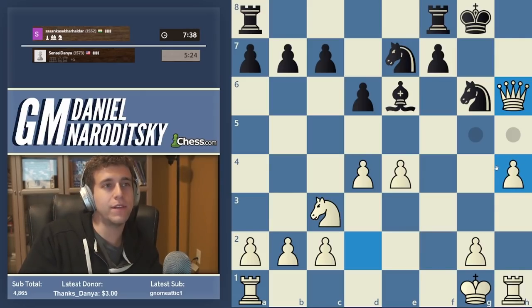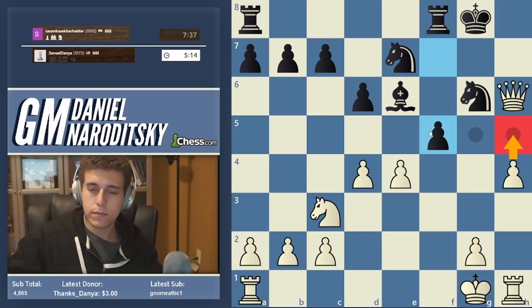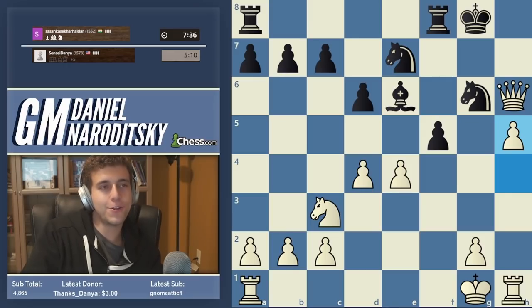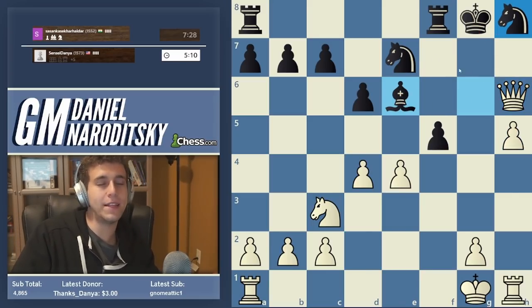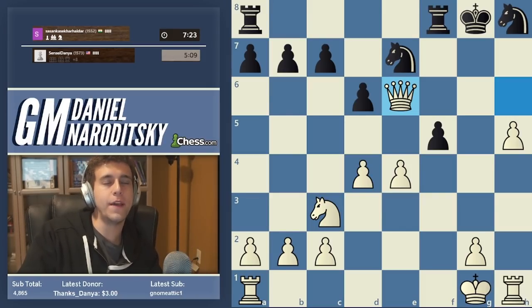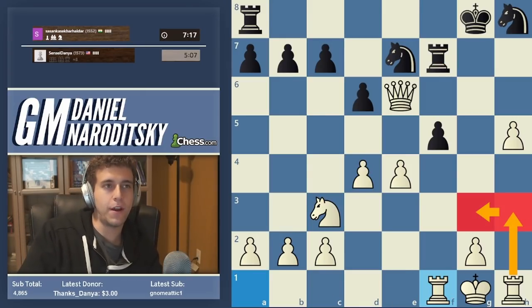This is a purely intuitive sacrifice - I didn't calculate a single variation. Should we still play h5 after f5? We absolutely should go h5. Now if the knight moves, the bishop on e6 is undefended - did you notice that when he played f5, the bishop on e6 was left undefended? It's very important: any time a pawn is moved, are there any pieces which are now undefended? You have to keep updating your perception of the board.